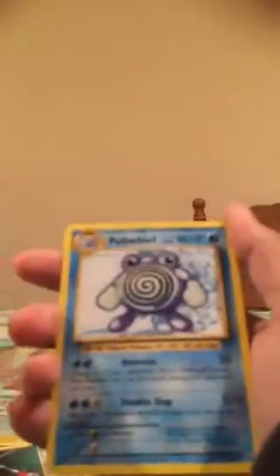So we got Haunter. A Trainer card. A Poliwhirl. A Seel. A Diglett. A Poliwag. A Sandshrew. A Voltorb. A Magikarp. And then a Beedrill — a regular non-holo Beedrill.